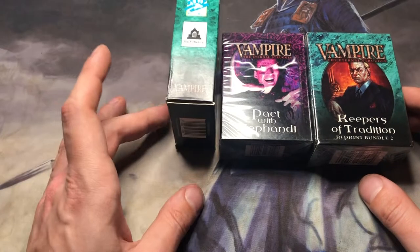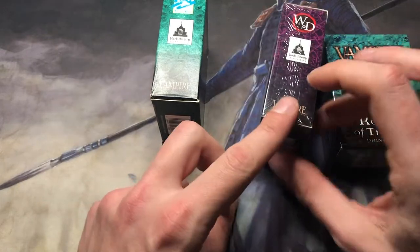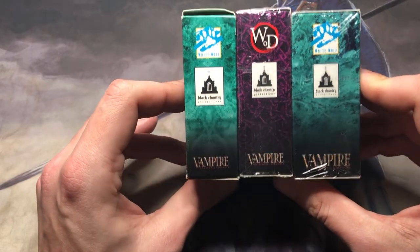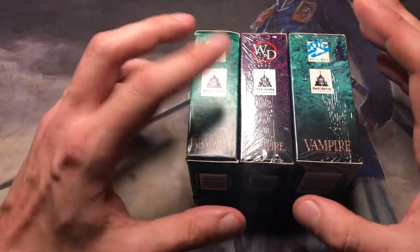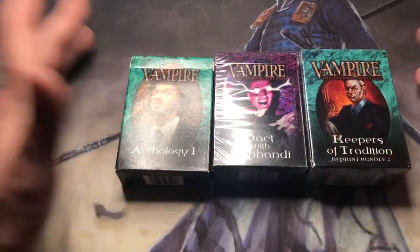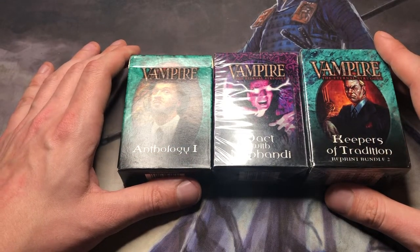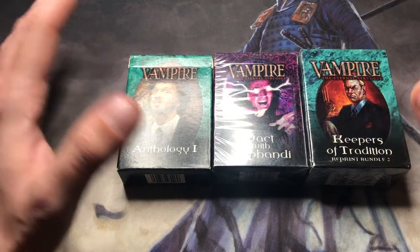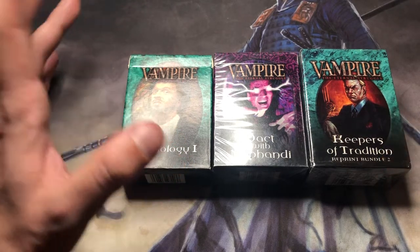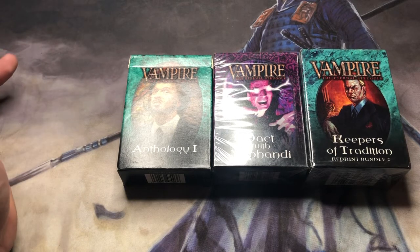I won't start with Vampire the Eternal Struggle because thanks to Black Chantry there are a lot of reprints right now that you can find — fresh new cards for this amazing publisher. Vampire the Eternal Struggle was the third CCG ever released. It was designed by Richard Garfield, and it's like he wanted to correct the mistakes he had with Magic the Gathering.